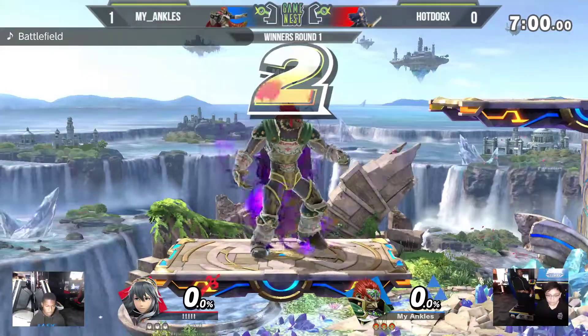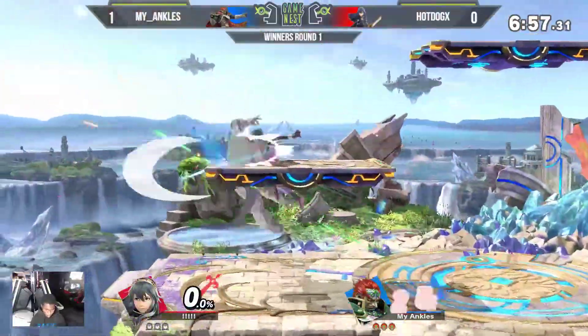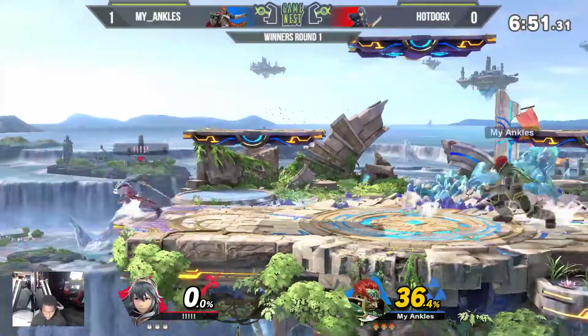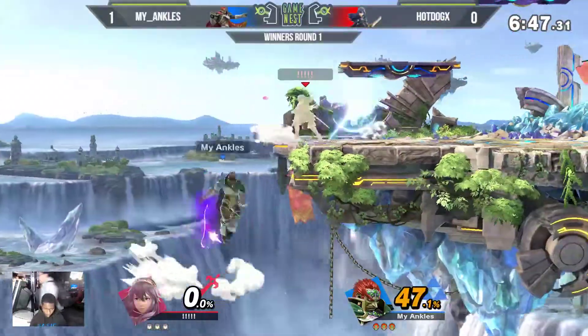Game two, we're going to go to Battlefield — definitely a good pick for Lucina. Loves the platforms, can shark with the up air, up tilt, and the Nair train. Similar to the first game, she takes a real quick early lead.